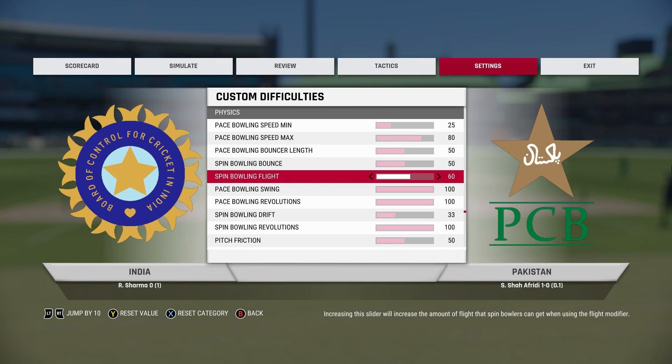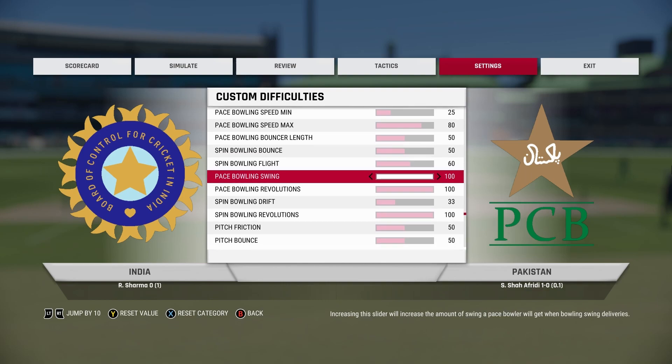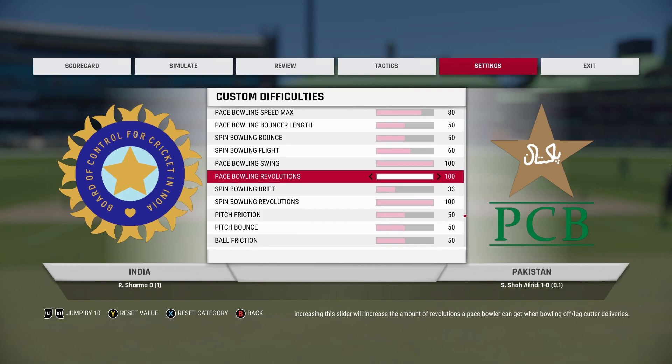I like to increase spin bowling flight just a little bit — seeing spinners flight the ball nicely looks good, so I set it to 60. Then you have to increase base bowling swing to 100. I love doing this because it makes the game very, very fun to play when the ball is moving all over the place. Set pace bowling swing and pace bowling revolutions to 100 as well — this is basically for off-cutters, leg-cutters, and things like that.